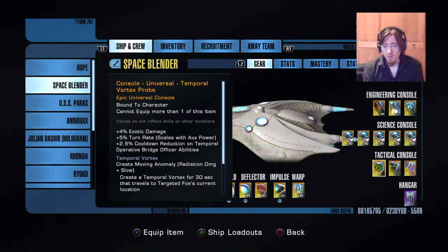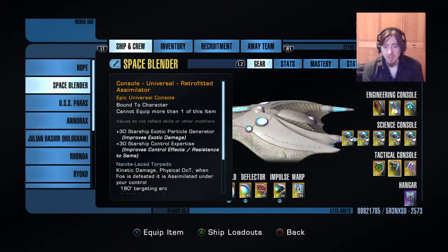I love the temporal vortex probe — it's giving you a lie right now because I'm on the ground, but it has lots of exotic damage and cooldown reduction on temporal abilities, which is phenomenal with the combinations you're going to see with my starship traits. The temporal vortex is underrated — it does a decent amount of damage and has a huge area of effect that's going to hit everything in your gravity wall. The retrofitted assimilator I run mostly because of the EPG and control on it.